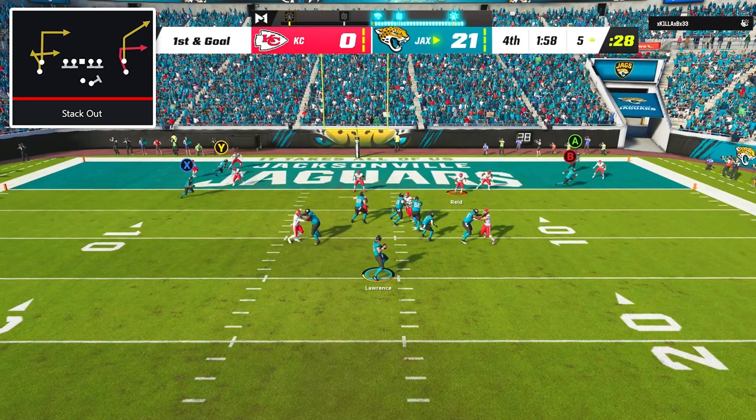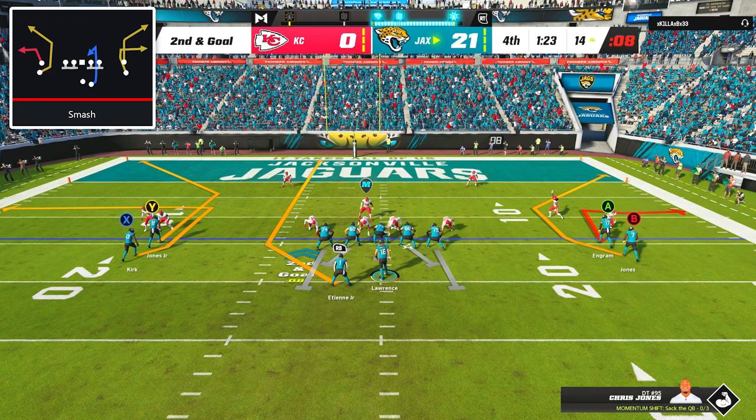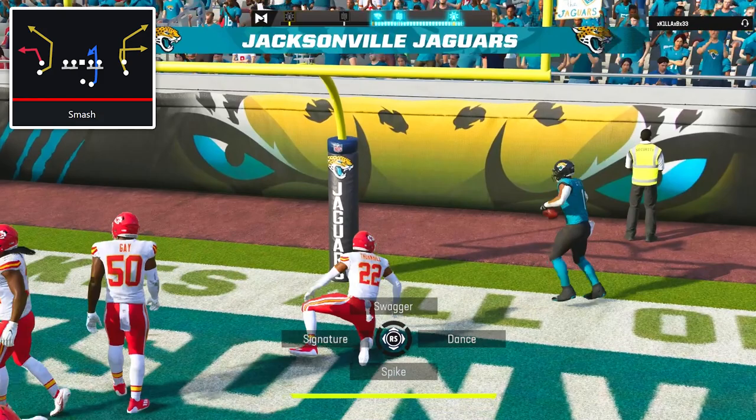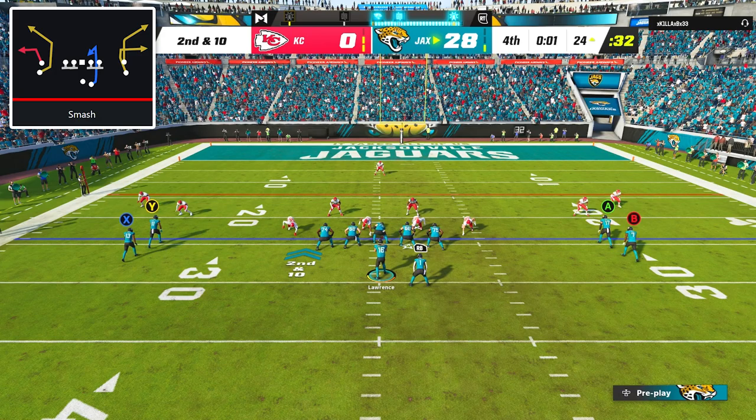A sack on 1st down brought us to the 14 yard line, but on 2nd down I went back to smash, this time putting Travis ETN on a streak to attack the cover 2 shell my opponent had been playing. Sure enough, the streak got into the soft spot between the safeties, and with a pass lead to the inside, the ball got there just in time for ETN to haul in the touchdown to cap off a nearly perfect day on both sides of the ball.